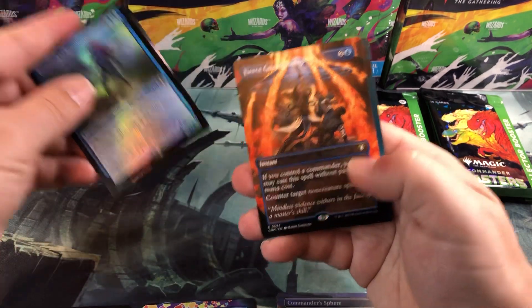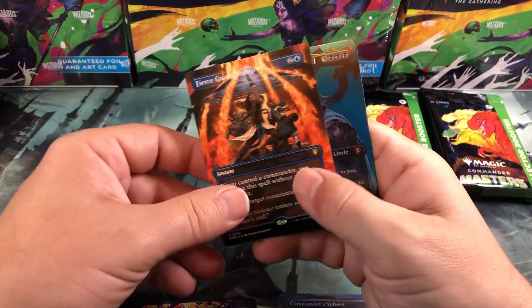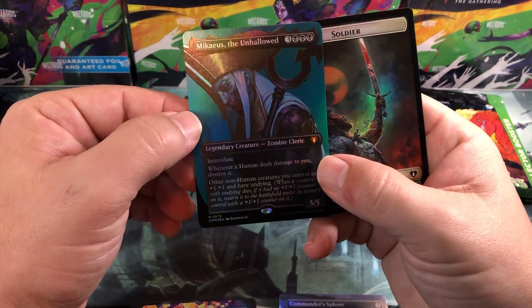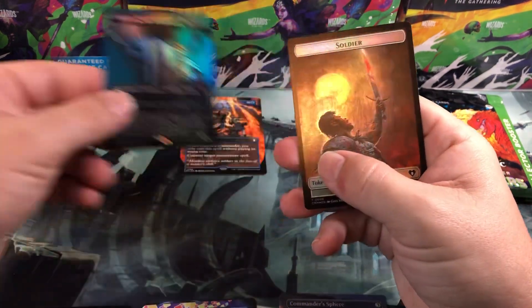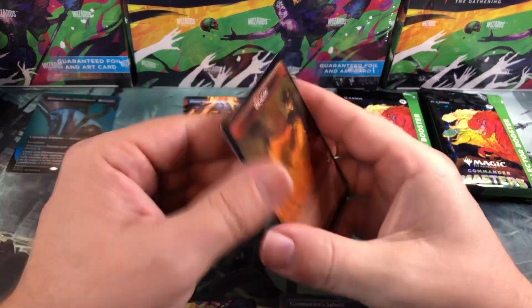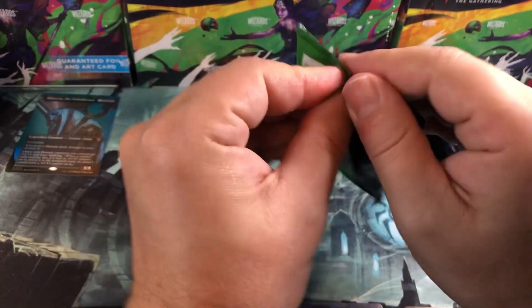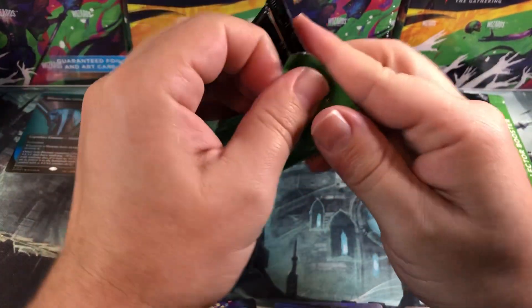Pack one: we got Tolerant, Magus of the Wheel, the Etched Darksteel Monolith, Fierce Guardianship — that's a cool rare — and then Mikaeus the Unhallowed as a regular foil, not textured, for our first mythic, plus a Soldier Dragon token. Pack one was kind of okay, not bad. We got the Fierce Guardianship, which is cool.